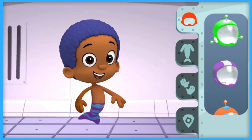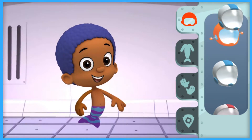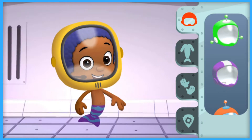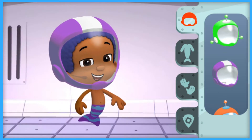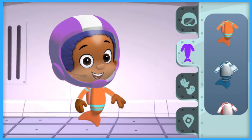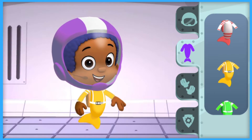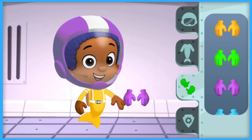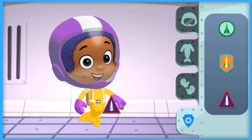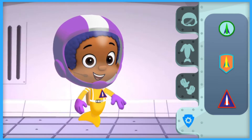Pilot Gobi reporting for duty. Help him pick a fantastic spacesuit. Oh, that looks pretty good on Gobi. Body suits. Gloves. Badges. Oh, I like it. Gobi's looking pretty cool. When Pilot Gobi is ready, tap the green done button. Done. Gobi looks ready to pilot the spaceship. Gobi's ready.